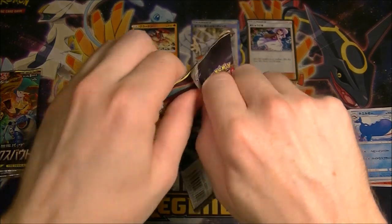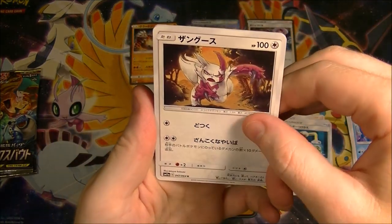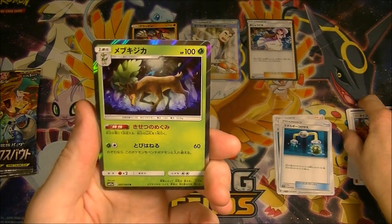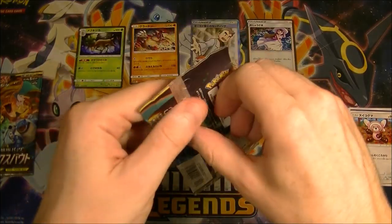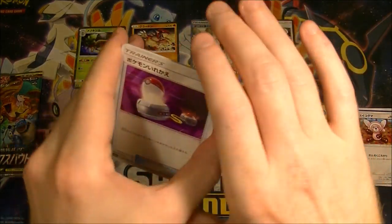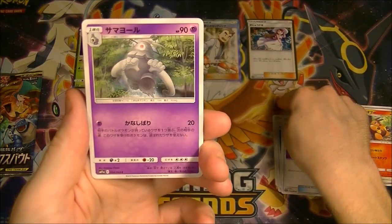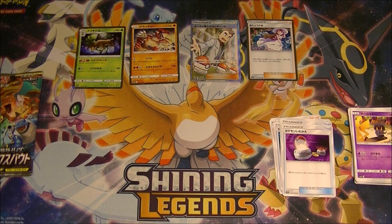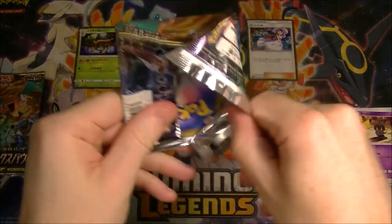We've still got four packs to go, still a chance to get something good. Still haven't seen a GX yet, it's kind of strange. The last opening I did we got a Secret Rare and no GX. This time we've got a Secret Rare and a Trainer Rare — both of which are one per box generally. It's weird that this has happened to me a lot of times where I'll get the Trainer Rare and the Secret Rare and then just no GX. Hopefully we can still get a GX, that would be nice.